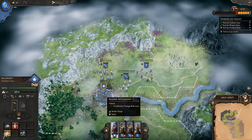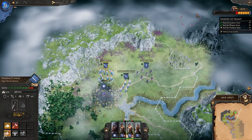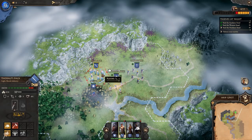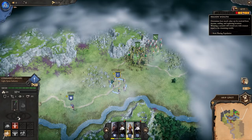We can upgrade - I'm going to spend the 25 gold and upgrade one of these shock infantry into slingers. I'll also tell these units to rest because there's going to be a pretty big fight coming up and I want them ready. There are six turns remaining.